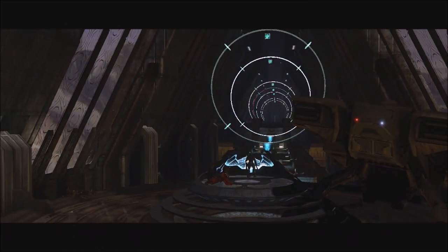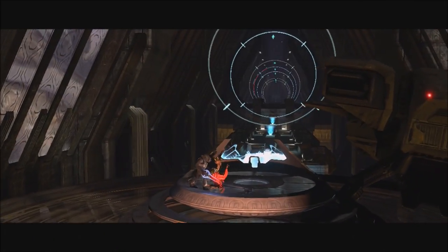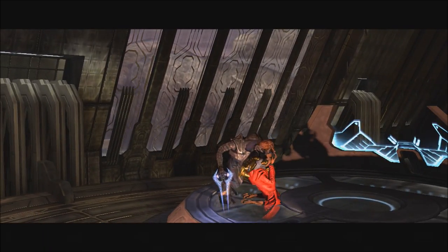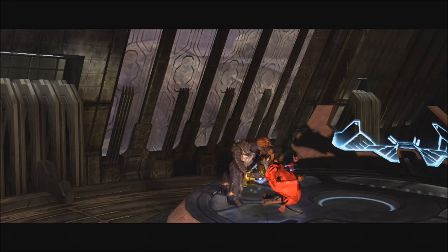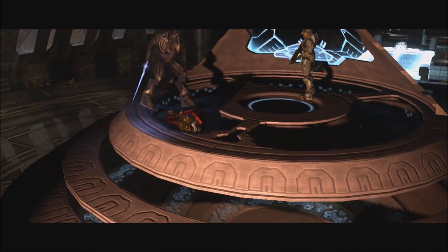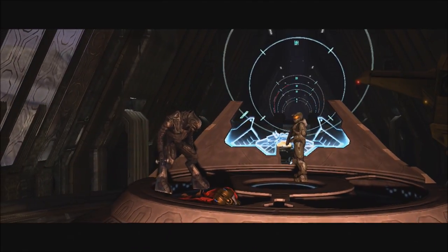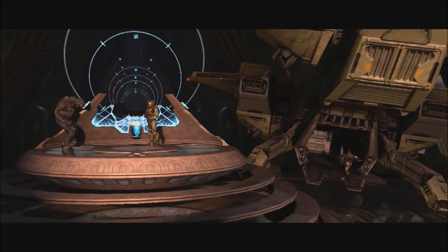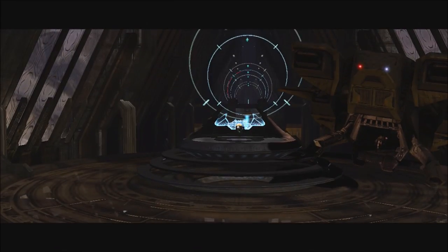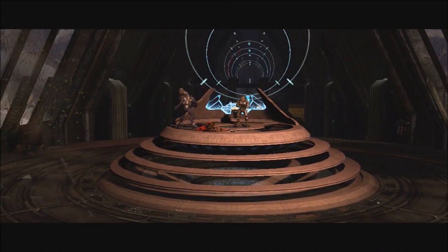Now in Halo 3, I've always wondered the same thing, because we've seen the Gravemind's tentacles on a couple of occasions — during 'The Covenant' and on High Charity — but only in cutscenes, never in gameplay. I was wondering: what does he actually look like below the tentacles? What are the tentacles attached to? So I did a little mod where you can fly around in theater mode during the cutscene, and we're going to investigate that right now. This is the cutscene near the end of 'The Covenant,' where the Arbiter stabs the Prophet of Truth and kills him, and after that the Gravemind's tentacles come up.